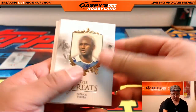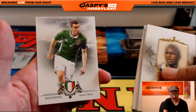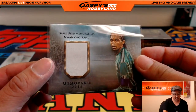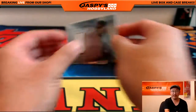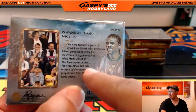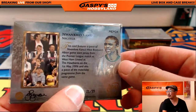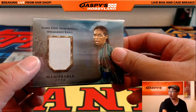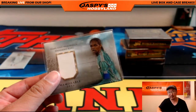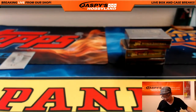There's Sergio Aguero right there — Paul Pogba, Shinji Kagawa, and Seamus Coleman. And our hit is Nwankwo Kanu, game use memorabilia, 21 out of 99. It gives you all sorts of information and a piece of the match day program — really cool. That code I was hiding is also great because you can look it up and get even more information about the relic and about the player. Very interactive. Letter N going out to Sean.